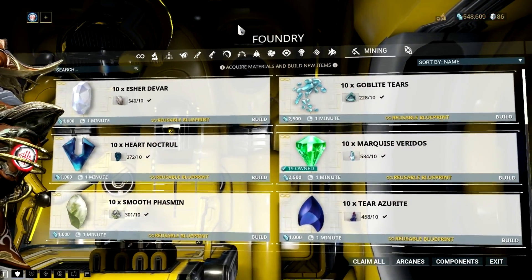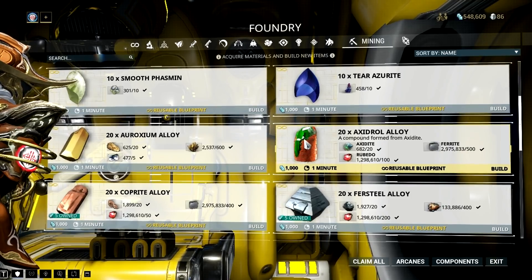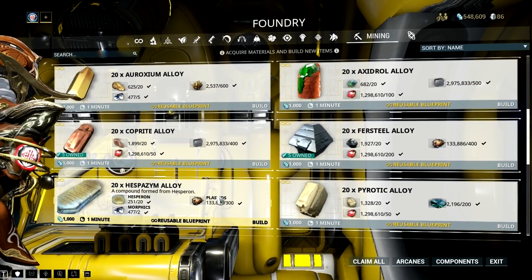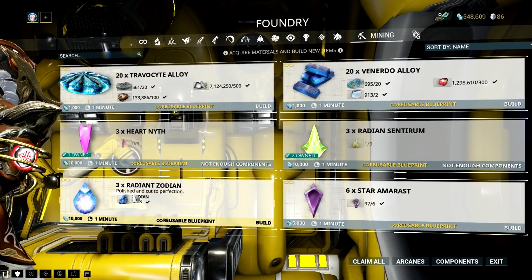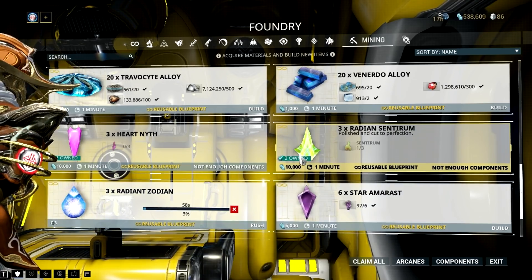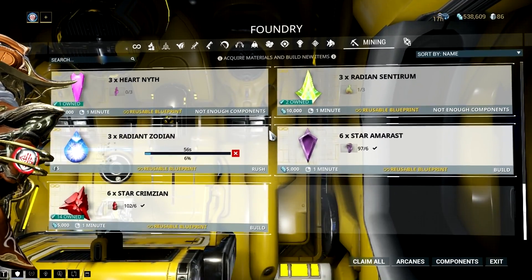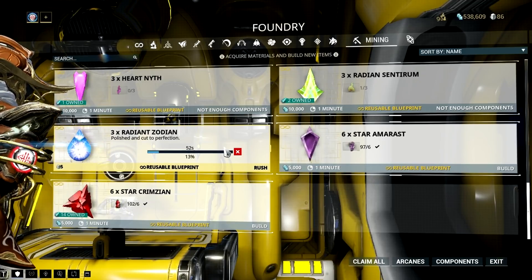So instead of bounties, let's focus first on the new resources and stuff available in Fortuna. First is earning some platinum with mining. There are 2 specific gems right now that you can sell for platinum, and those are radiant zodion and marquis thist. Don't get me wrong — other minerals in Fortuna can also be sold for platinum, but the thing is, we consider the rarity of an item here.